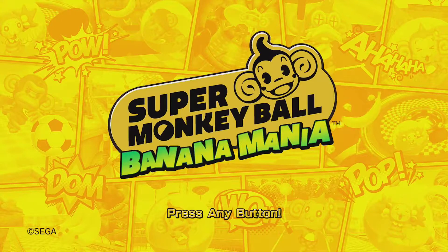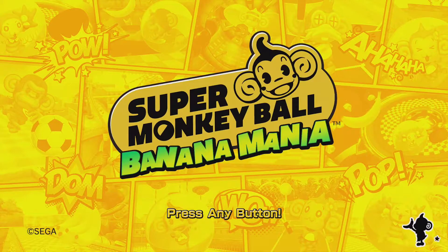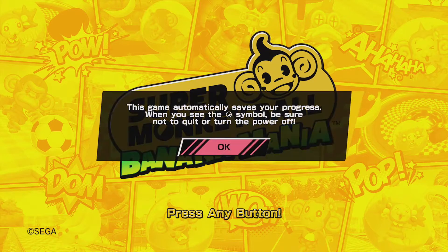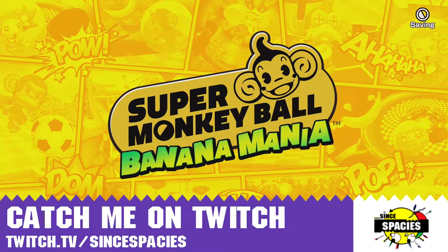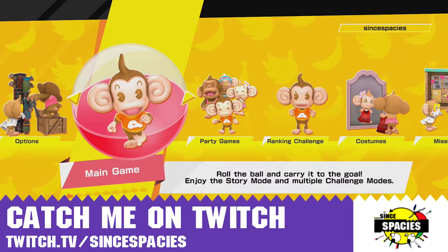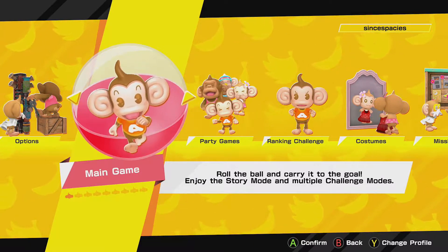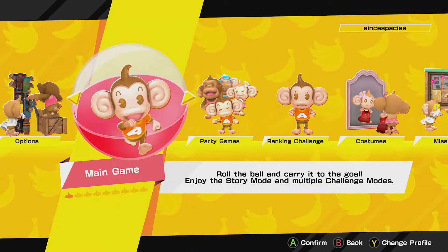I think the best way to explain what Super Monkey Ball Banana Mania has to offer is to go through the game itself. I'm just signing in now and getting a quick look at the menus. I've only just played this the once on the Xbox Series X so far and haven't unlocked all the options, but this is what you get pretty much when you start up for the first time. You've got Main Game...